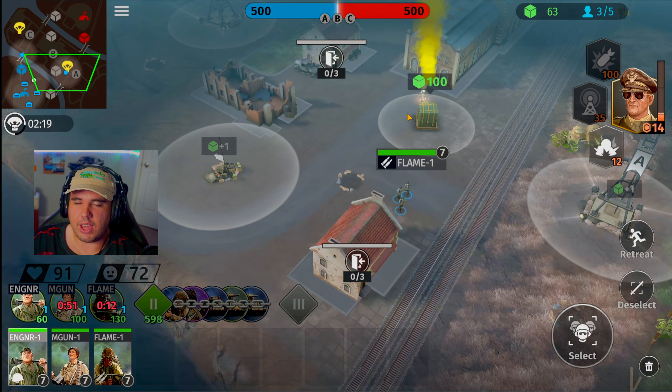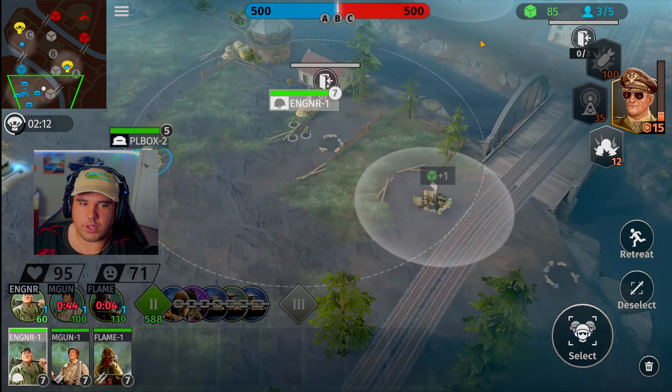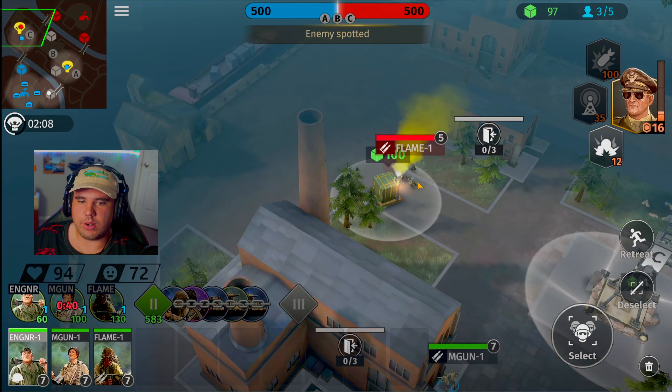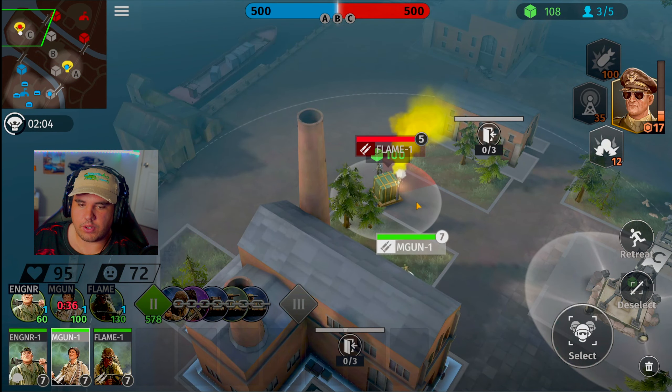We are a slightly higher nation level than him so we do have a little bit more bombs we were able to deploy. What we do next is determined by what our opponent decides to do — if he's not a heavy pusher we use these 100 point crates to get more troops. If he is a heavy pusher we focus on the towers in the back to make sure they're up and running.